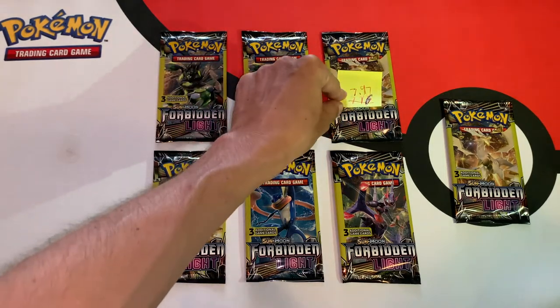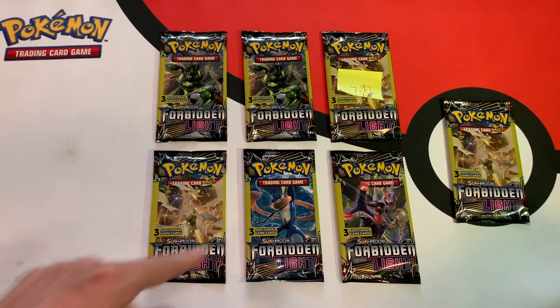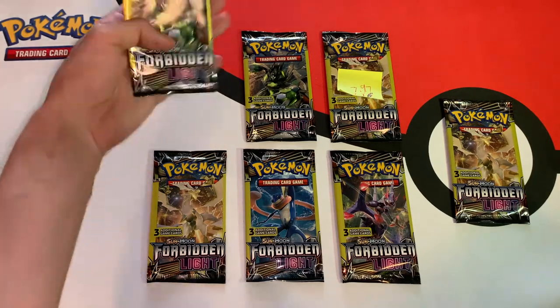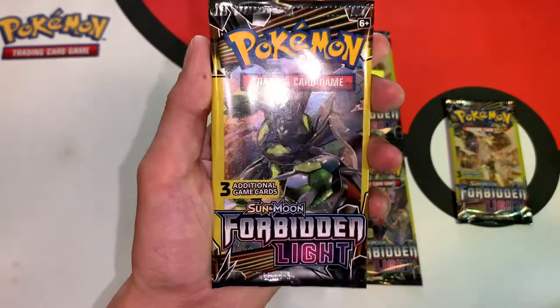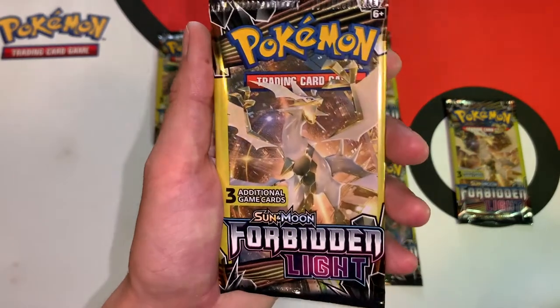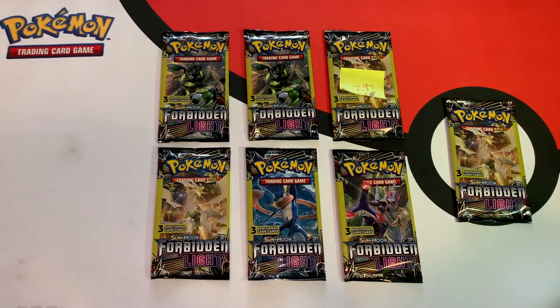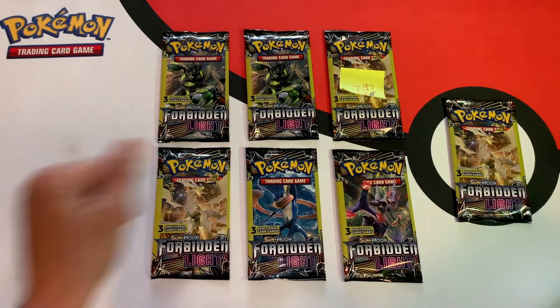This pack is extremely heavy, coming in around 7.96 or 7.97, so we can probably expect something pretty good — we will save that pack for last. Let me know in the comments which is your favorite pack art. We can see all four different pack arts here. I might have to go with this one. This one is pretty cool too — the white dragon. And of course I don't mind the blue guy.